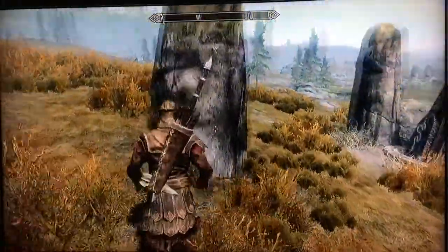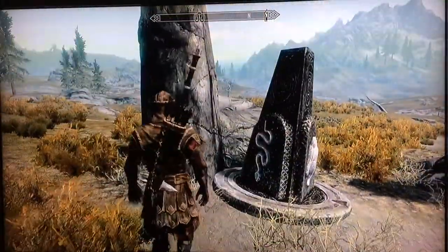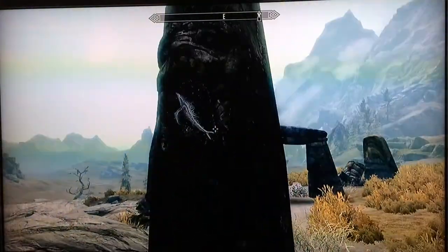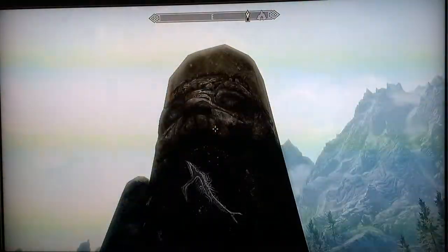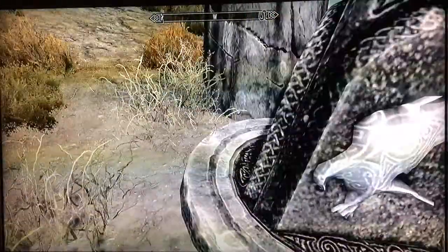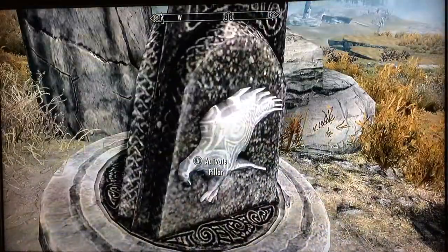Like all puzzles in Skyrim, they have clues somewhere to help you solve the problem. This pillar has a whale, so you will have to turn the stone with the whale facing the central handle pillar.